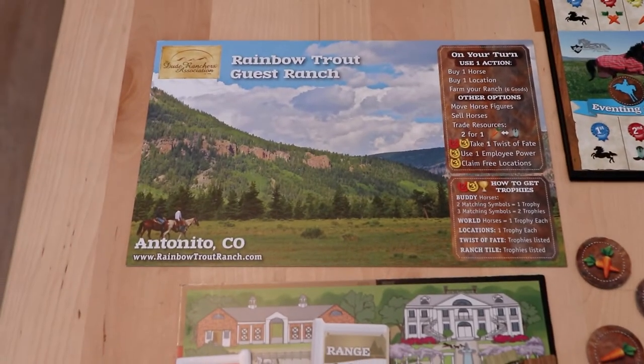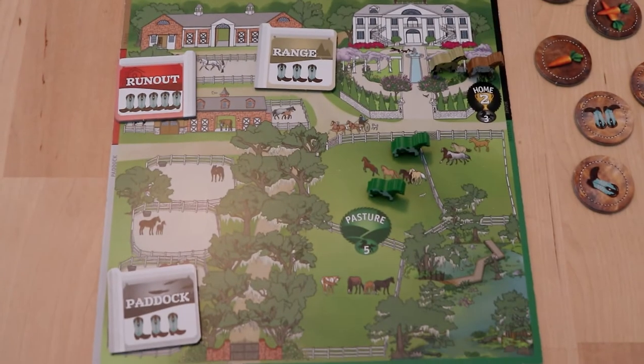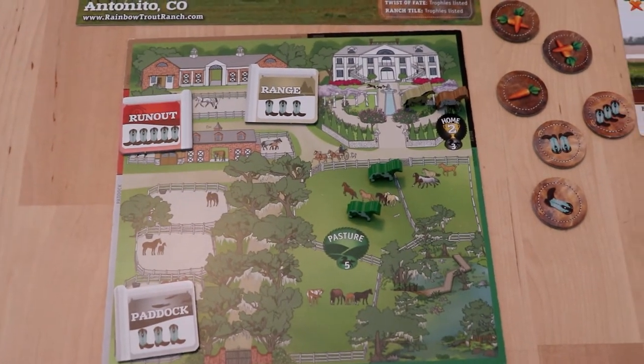At the end of each round you have to attend an event with your horse, and you want to have the right type of horse for the right event to help you emerge victorious. The game ends once all the events are over and the winner's scores are tallied up by how well you've enhanced your ranch and by how many horses you have in your stables. There are also three different difficulty modes which unlock further abilities and things you can do, and there's a mode designed specifically for children.